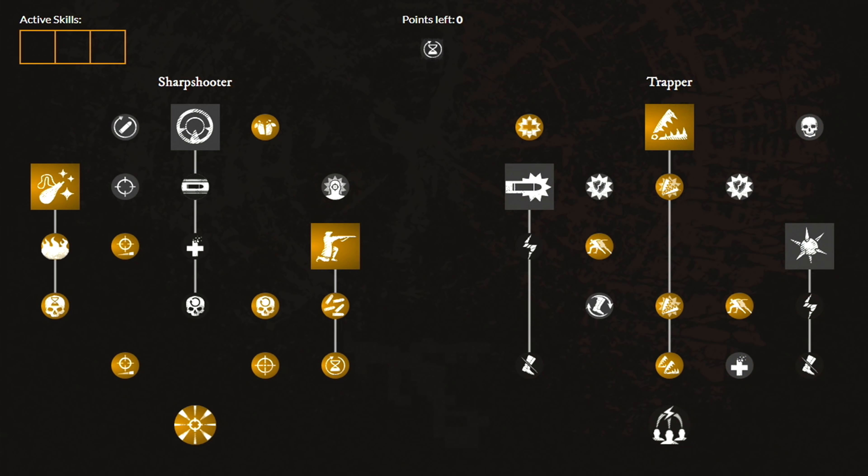Moving over to the second weapon, which is the Musket. These are the weapon masteries you want to have. Starting from level 0, unlock this perk and then the ability called Powder Burn, and the next 2 perks. Then unlock the second ability. On the other side, unlock the last 3rd ability and these 3 perks. From here, you're free to spend your points in whichever way you like.